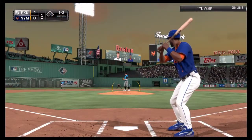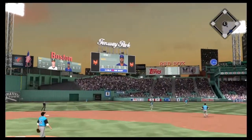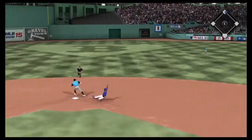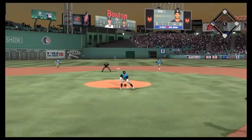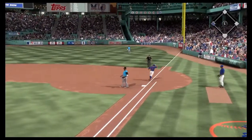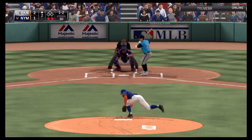Ozzie Smith is up in the bottom of the first. The second baseman drops it and Ozzie's able to get up to second with his great speed. Now 0-2 to Jose Altuve — he hits a dribbler out to the pitcher Sonny Gray, who tosses it over to Prince Fielder to retire Altuve.